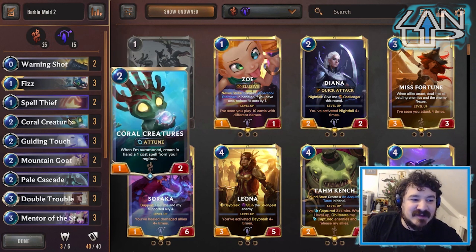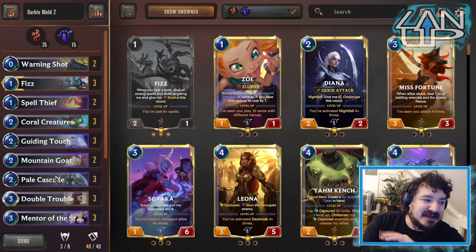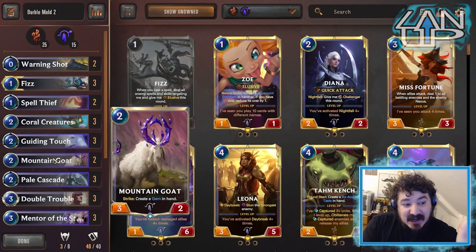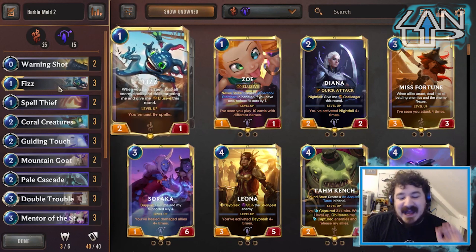Spell Thief creates a one-cost spell, putting a minion on board, giving you a mana, and also giving you a one-mana spell — which means you can play it to fill up your Mind Meld. That's the idea: you want to play as many spells as possible. Goat — every single time it attacks in, it's creating a gem. You play that gem, it's a spell working towards the machine, as well as being a quick activator for Fizz.